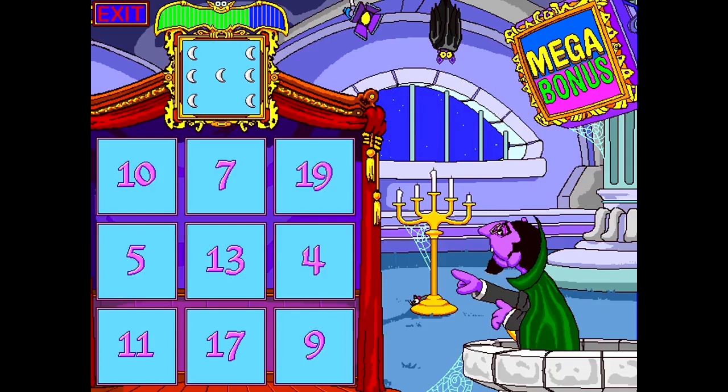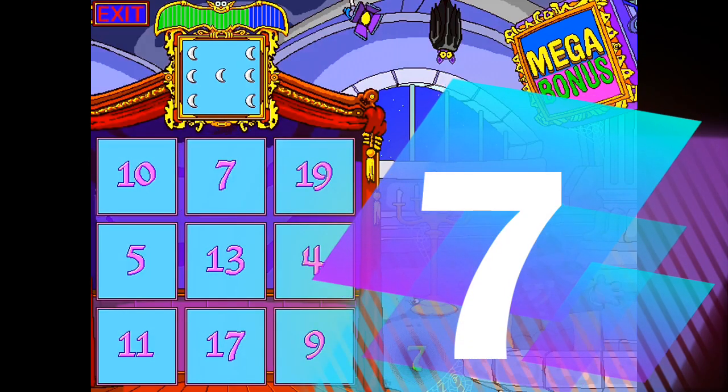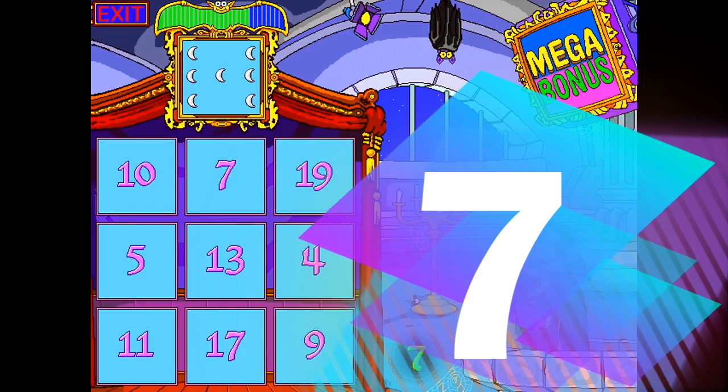Click on the box that matches the number of moons at the top of my game board. Wonderful! There are seven moons.